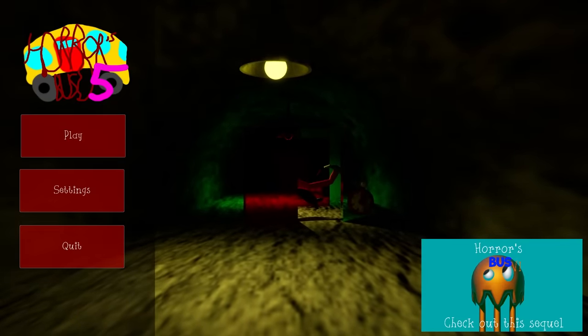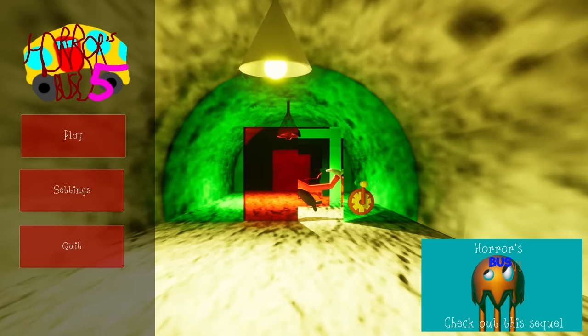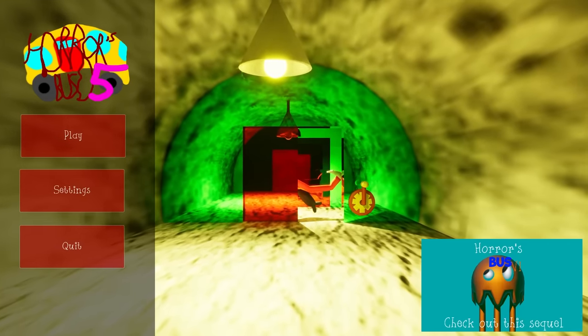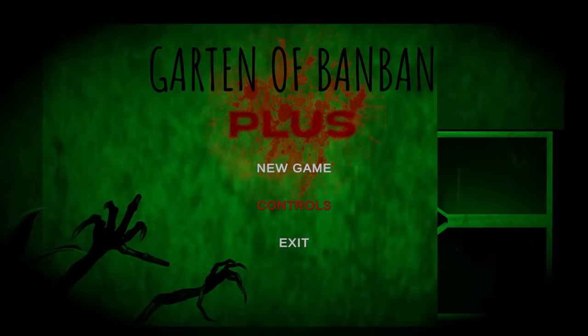Press F to teleport to main menu. That was Horror Bus Five — that was cool, that was pretty fun! You can tell it was Garden of Bamban inspired. Hey, if this is made by a younger person, I'm all for it — you know, learn games and start making them early. This is what you make — it's fun. Good stuff, let's head to the next game.